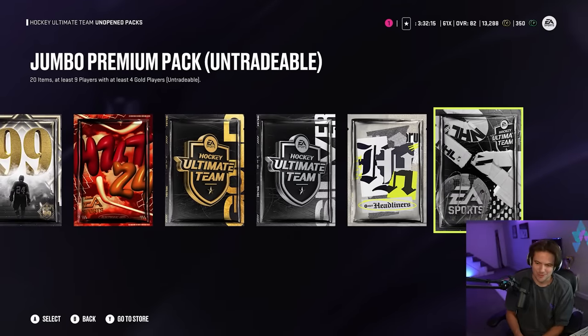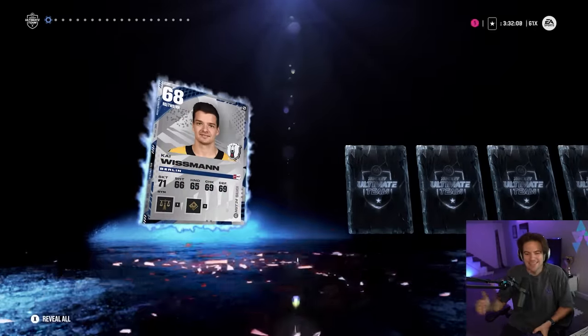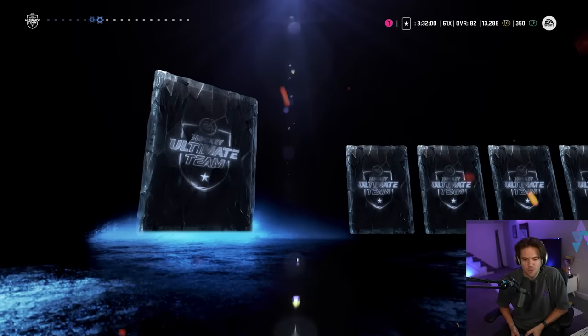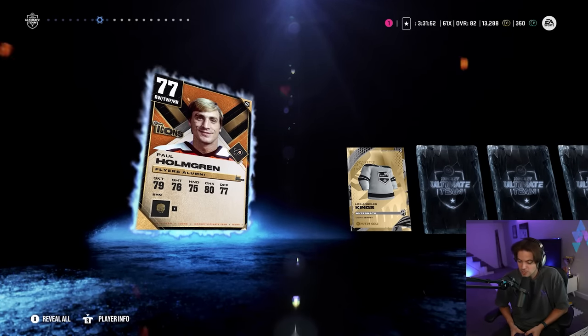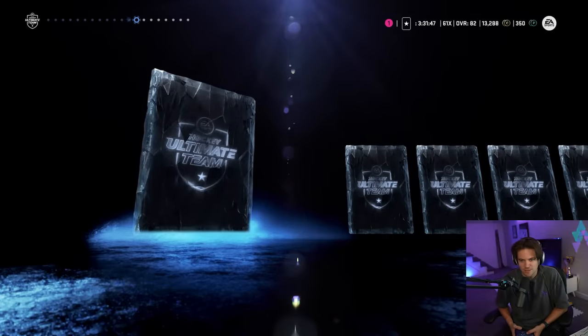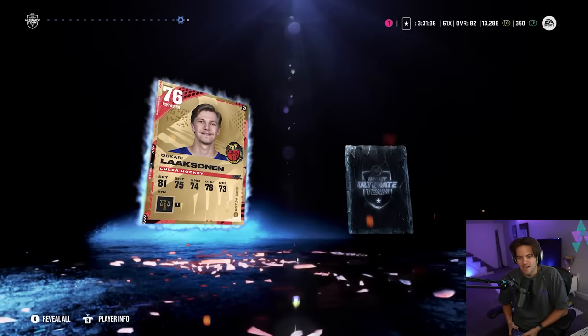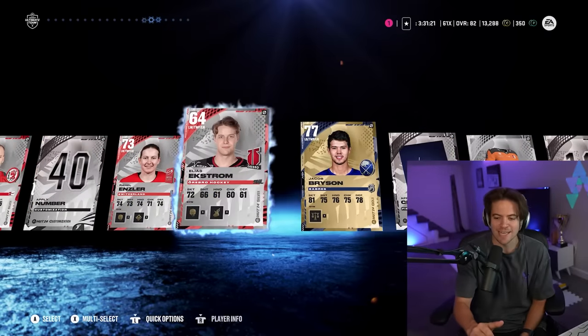Now is where it actually matters — one Jumbo Premium Pack. You guys saw how bad the first one was, but I'm feeling something different here in pack number two. We're looking for 80-plus overalls — any 80-plus overall and we're happy. An 83 and it's a dream come true. We do get an icon, which I believe we'll be able to use for an icon trade-in set at some point, so that is not a bad pull all things considered. The overalls we are getting thus far are not ideal by any means. Bryson coming in at a 77 overall. Final two cards and our last card is a 72 overall.